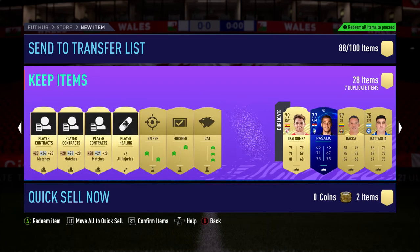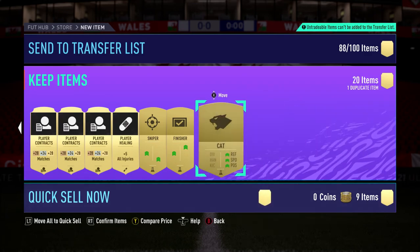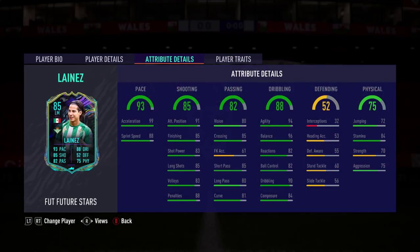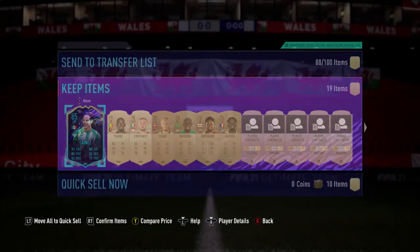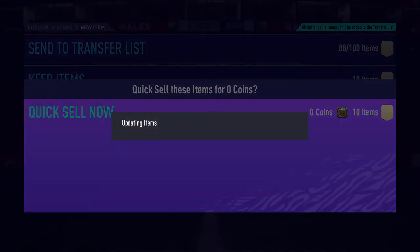Can't believe I've got one first pack — that is ridiculous. He's pretty nice. Well, he's nippy so he's probably going to be tiny. Yeah, five foot six. Three-star weak foot isn't the best, but it'll be useful. He's not going to get Hazard out of my team, but we'll take that. It's a good start.